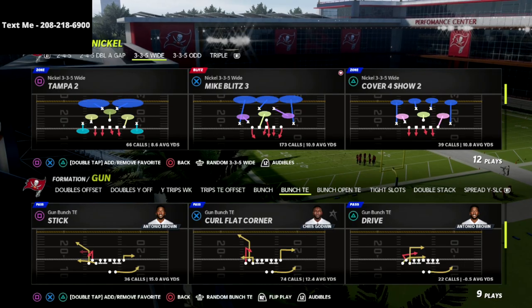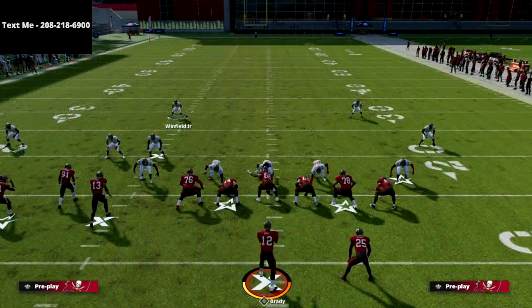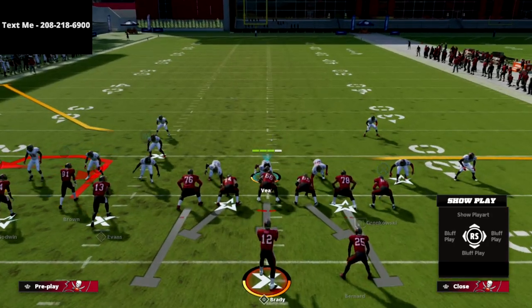We're going to use the play stick out of the bunch tied in, and I'm going to pick the cover four show two out of the 3-3-5 wide meta. If you want to get my full bunch tied in offensive guide, I'm going to put a link to that in the description.